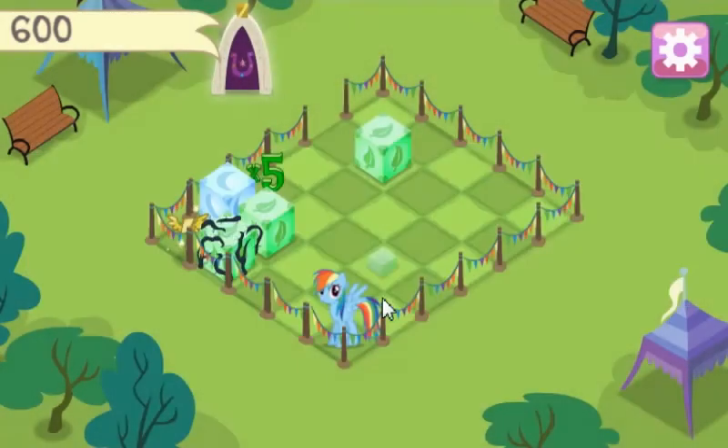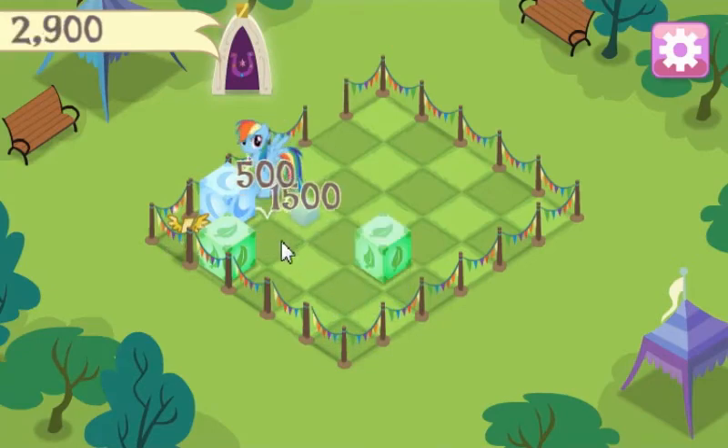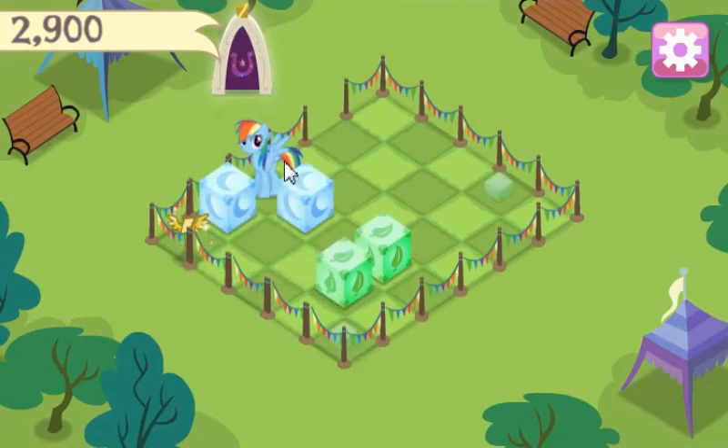Now collect Rainbow Dash's key to move on to the next level. I unlocked the exit. Let's get these items while we're here. And I guess let's just move this stupid thing out of the way — send it over there.